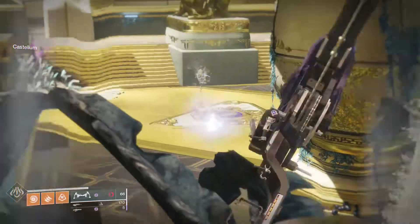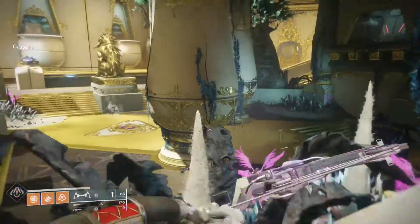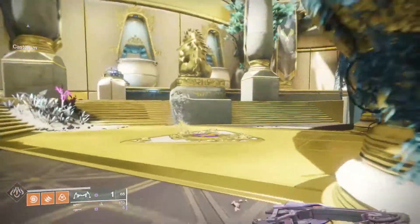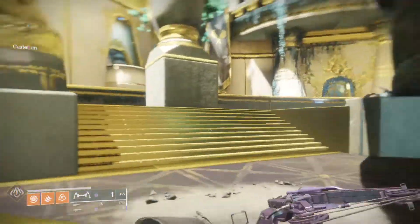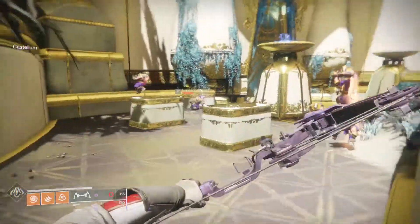You want to check any of these three areas — if there's Cabal near it, that means it is that area this week. When I go down here to this doorway, as you can see, there are Cabal here this week.